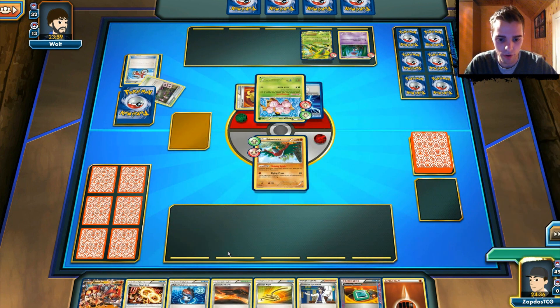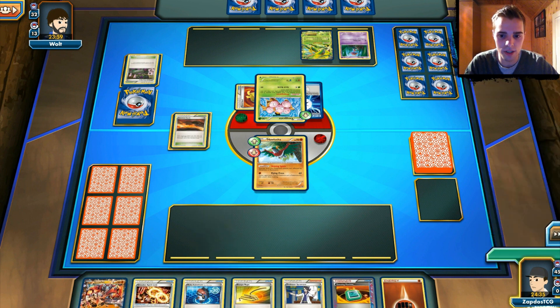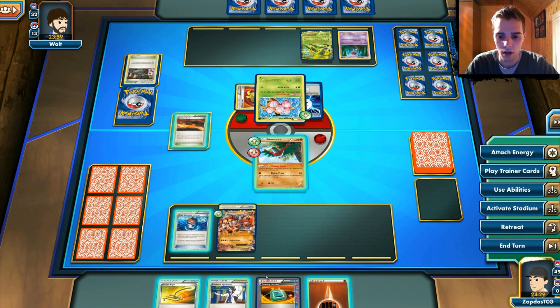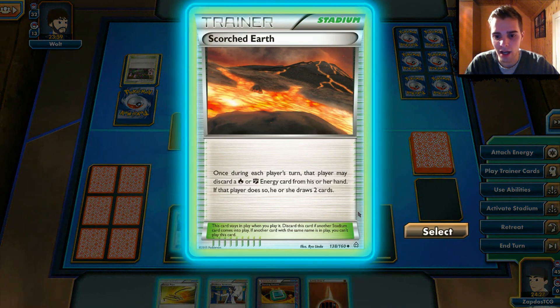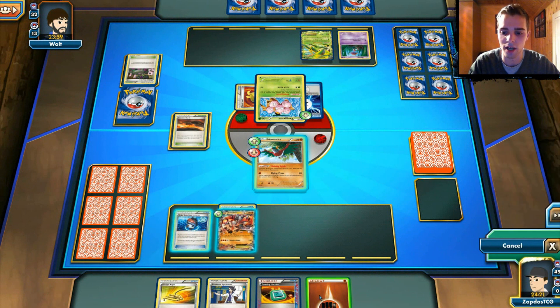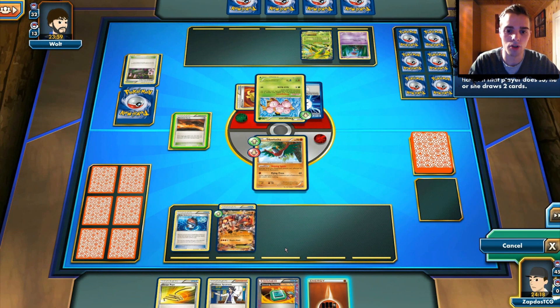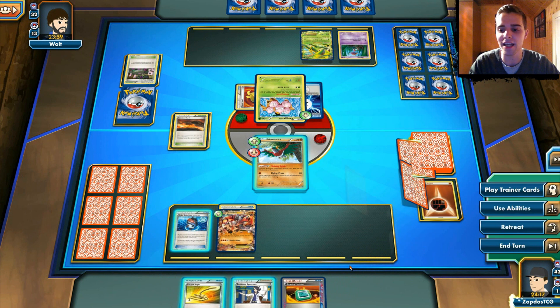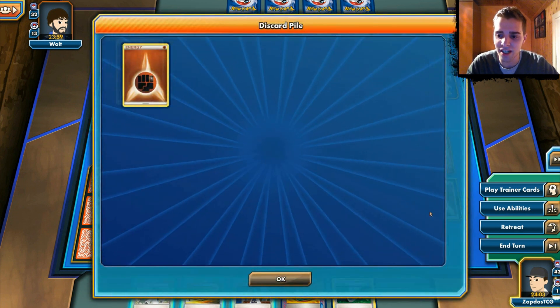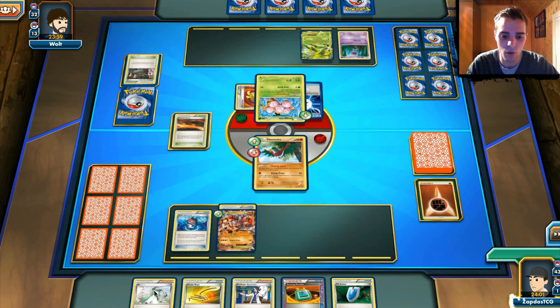We definitely want to get out Scorched Earth here, and Robo Substitute is great. We're also gonna bench the Groudon and give it a Spirit Link card. Scorched Earth — once during your turn, that player may discard a Fighting Energy and then draw two cards, which is great. We're not gonna attach the energy, so we're gonna use Scorched Earth, discard the Fighting Energy, and get two cards. We have N here — we can N our opponent, or we can use the Sycamore. I'm not gonna use the Sycamore in this situation because we have the Dowsing Machine and I don't want to waste that, so I'm gonna use the N here.